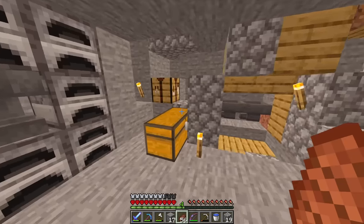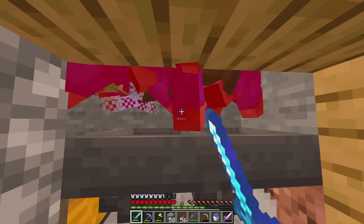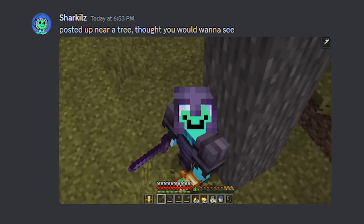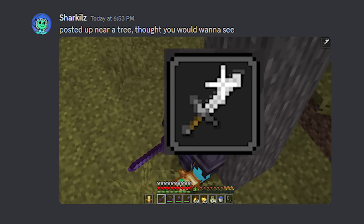I went back to AFKing in my mob spawner until I got another message from Sharky. It was a screenshot of him with full netherite gear, and if you look closely, he had Strength on.